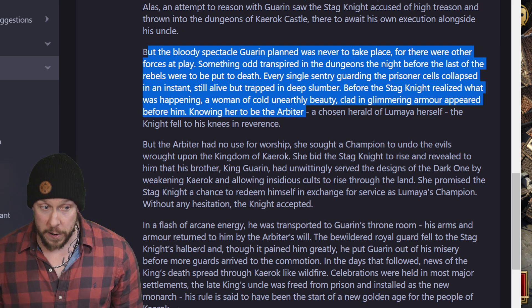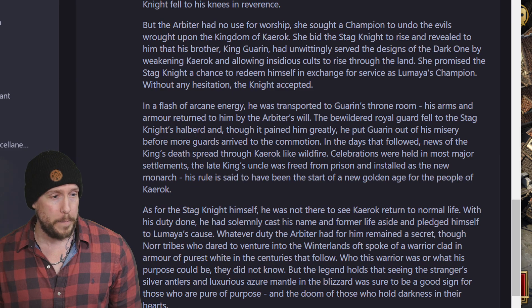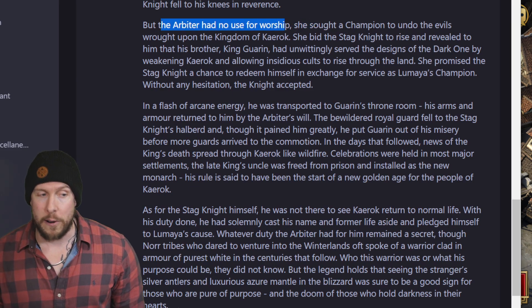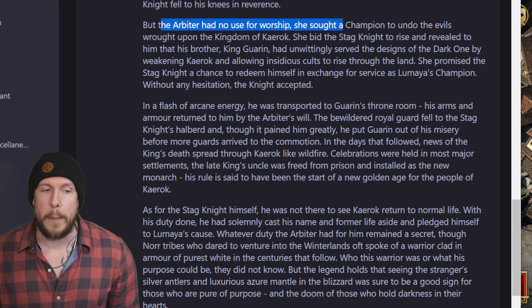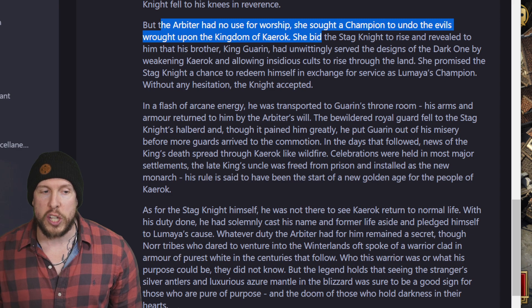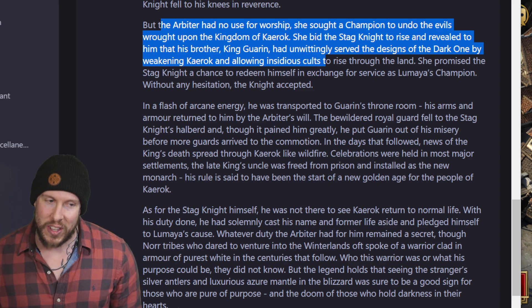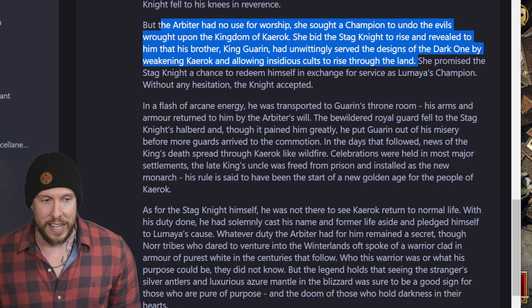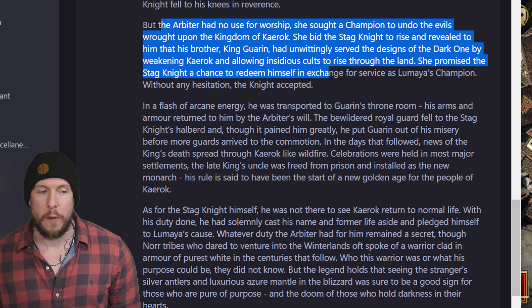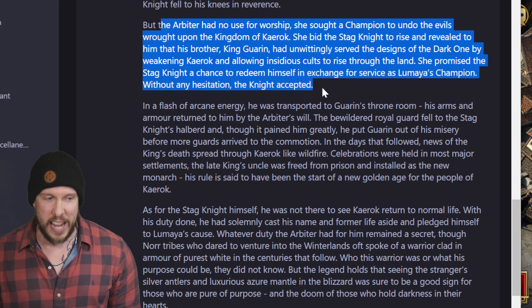Knowing her to be the Arbiter, a chosen herald of Lumia herself, the knight fell to his knees in reverence. But the Arbiter had no use for worship — she sought a champion to undo the evils wrought upon the kingdom of Kirak. She bid the Stagnite to rise and revealed to him that King Garin had unwittingly served the designs of the Dark One, allowing insidious cults to rise through the land. She promised the Stagnite a chance to redeem himself in exchange for service as Lumia's champion. Without any hesitation, the knight accepted.